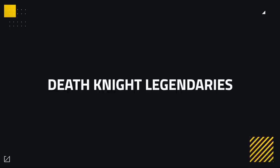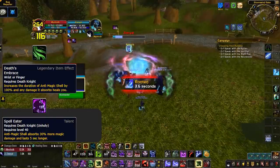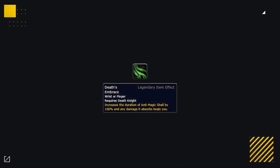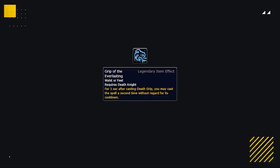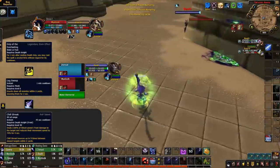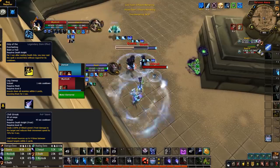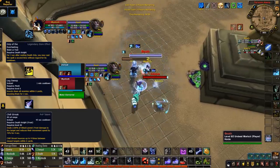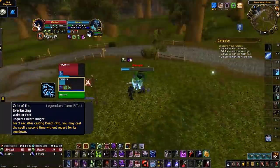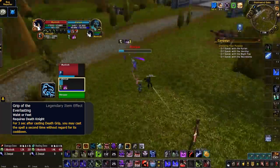Next we have Death Knights. They've got two general legendaries that both Unholy and Frost DKs might use. Death's Embrace makes a DK's Anti-Magic Shell an incredibly strong cooldown against casters, especially when paired with Spell Eater — the only real counterplay is to avoid dealing damage into AMS unless you can top the DK and drop them low again in the same kill attempt. Their second general legendary, Grip of the Everlasting, could allow Frost DKs in comps like Windwalker DK to grip two players on top of their target to set up an AoE stun on three targets and get off a huge Chill Streak. It can also be used to grip the same target twice within three seconds to counter their mobility.